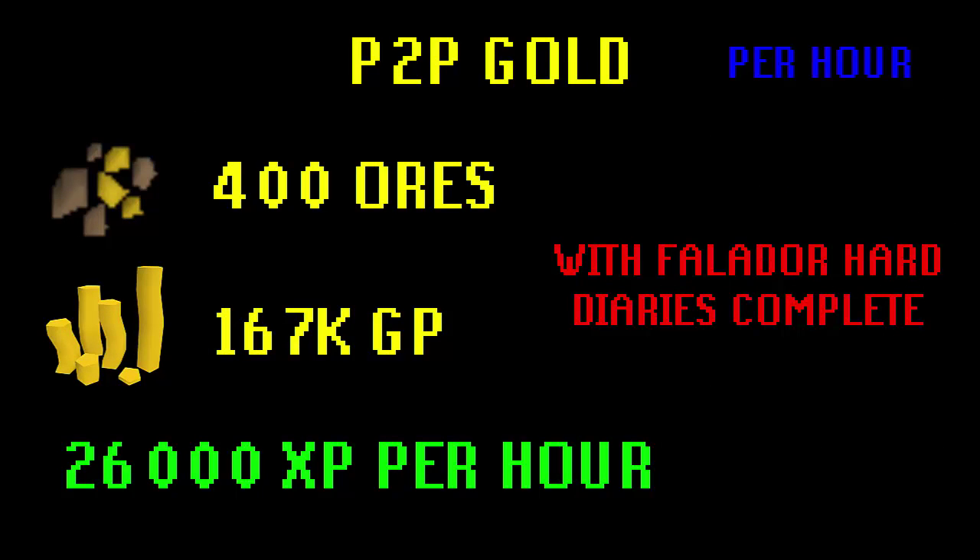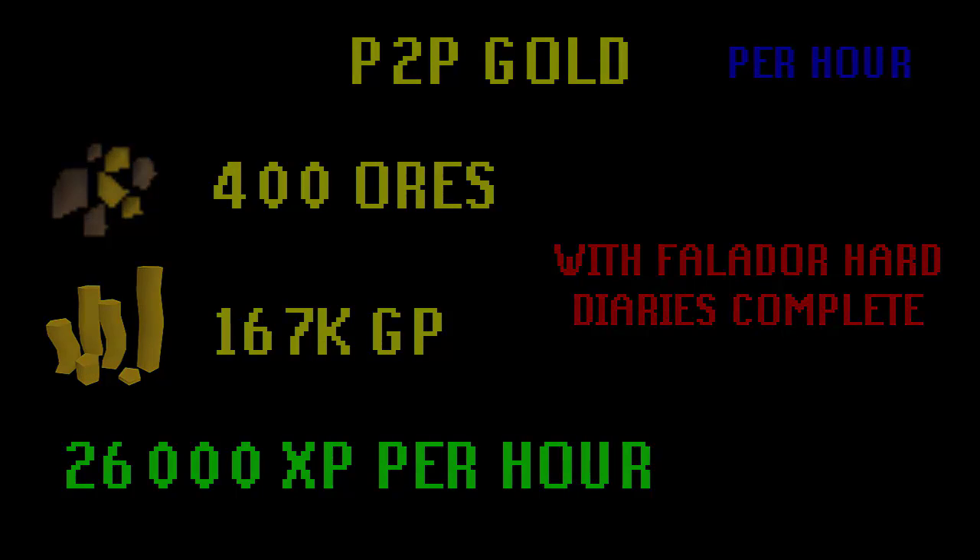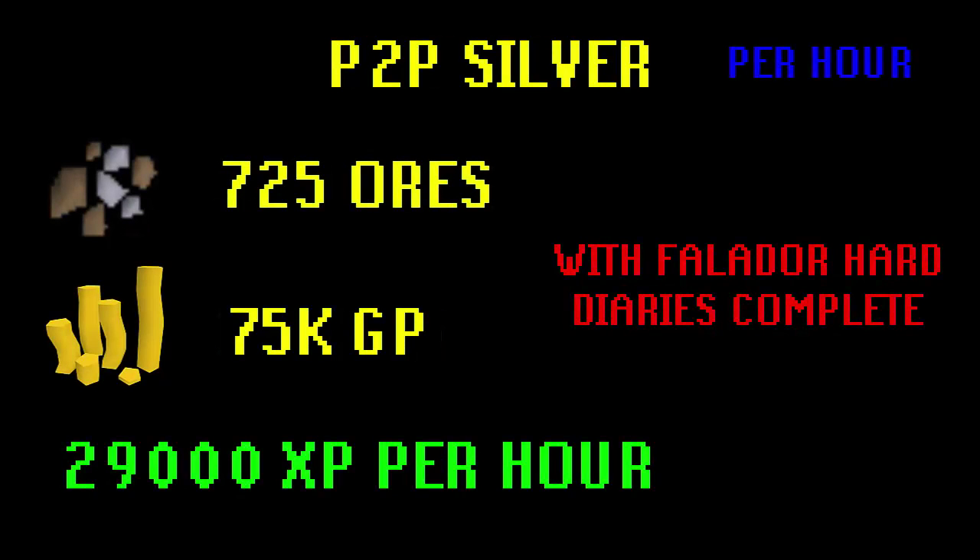After doing some calculations, here are the XP, money, and total ore rates. Pay-to-play gold per hour: 400 ores, 167k GP, and 26k XP. All prices are based on current grand exchange prices. Silver ore pay-to-play: 725 ores, 75k GP, and 29k XP per hour. If you don't have the Falador hard diaries, take away maybe 5k GP and 20 or 30 ores from those numbers.